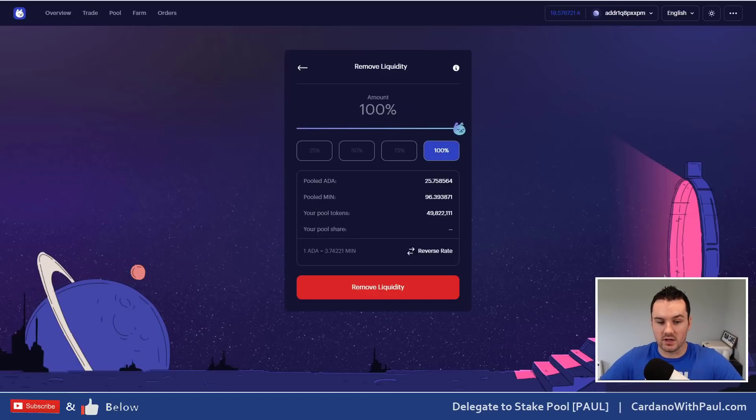At this point I could withdraw this liquidity — if I click Remove 100% I can take out all of these tokens — or I can wait and when yield farming starts I can put them in to yield farm as well. I'll touch on that next week. So that's it on MinSwap — now we'll take a look at arbitrage: what it is and how it could potentially work for you.